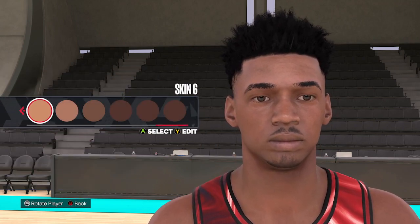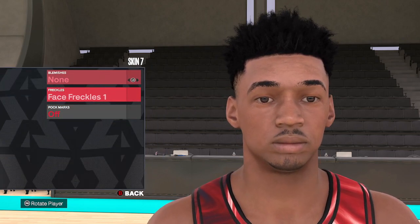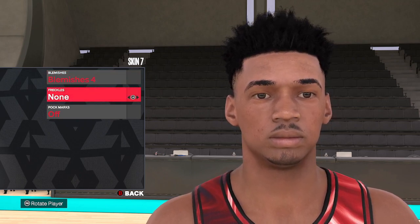And then lastly, the skin tone. We're going to knock this one up — we're going to skin tone 7. And we're putting Flemish 4 on there. Take those freckles off.